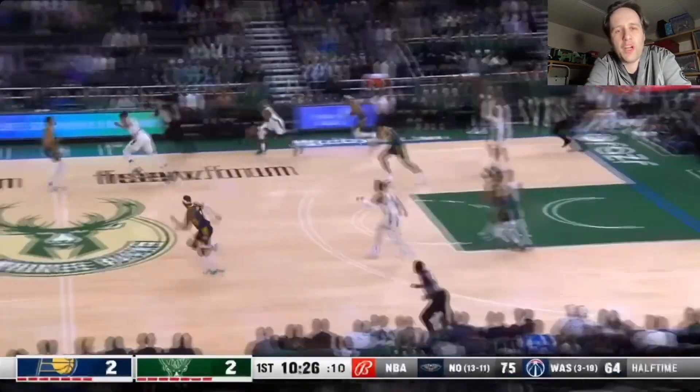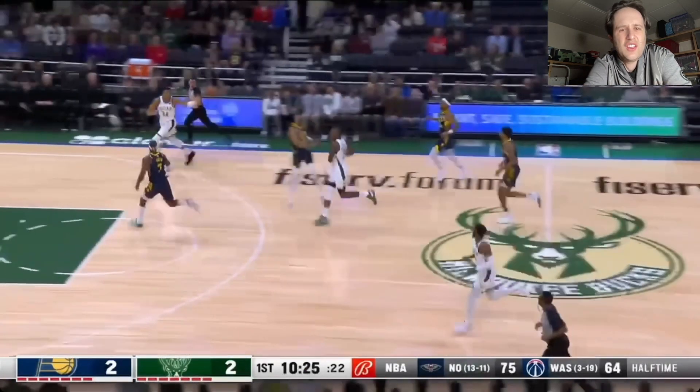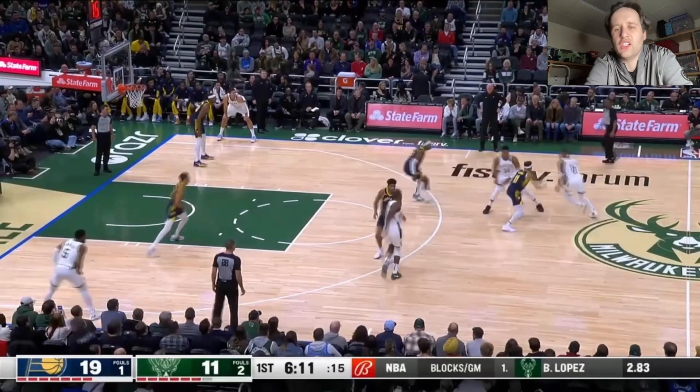In transition here, Buddy Heald's sprinting back. Why is he not communicating that he's taking the ball right here so Tyrese Halliburton can go to Giannis? Why does Buddy Heald go from half court all the way to Giannis here? What is this transition defense? Oh, can't do it. Not even close. This is why the Pacers defense is absolutely terrible.